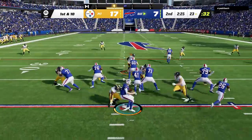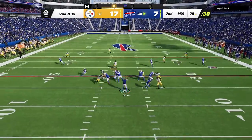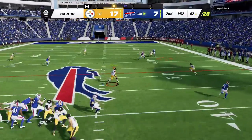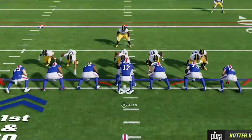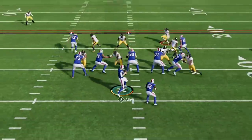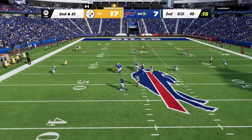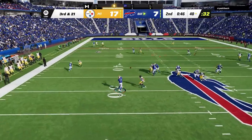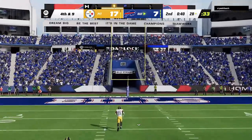On defense I'm trying to use the Steelers to their strength with a 4-3 blitz and we are getting pressure, but he keeps hitting me with that same out route and keeps getting outside of every defense I call, before hitting a corner route to go down the field in just two plays. I switch over to my cover 2 man defense and we finally get a sack. I recently put out an updated video on how to run this defense, so I'll have a link in the description. We get the stop and force him to make a field goal to end the half.